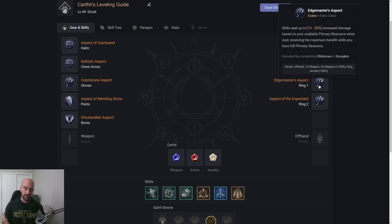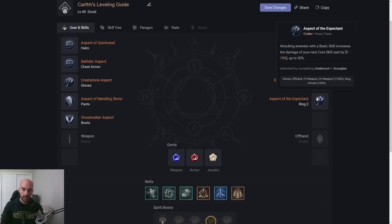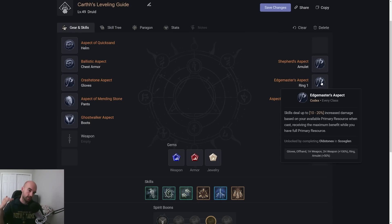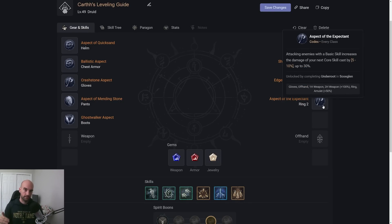The other Aspects we're looking at are Edge Master and Expectant — a really cool combo. Edge Master makes your abilities do more damage based on your primary resource, so our goal is to use Landslide at maximum resource and then use our Builder to go back to maximum. With Aspect of the Expectant, every time we use a basic skill it increases the damage of our next core skill. So you're looking at two to three basic skills, then a core skill, alternating. We get Edge Master's bonus at maximum Spirit and Expectant stacks up another bonus since we have to use our basic skill anyway.